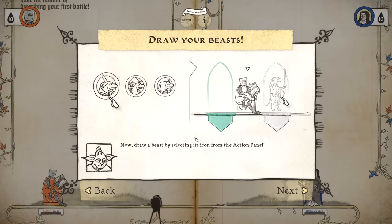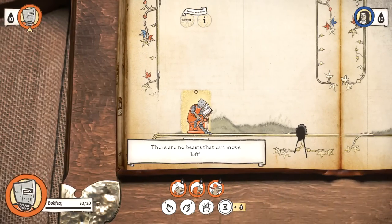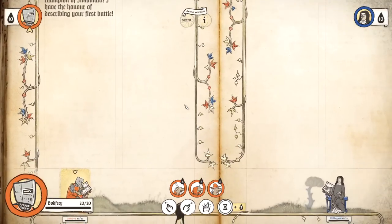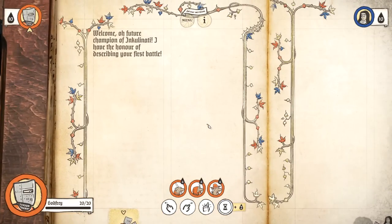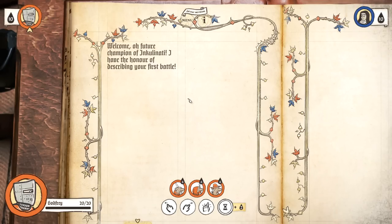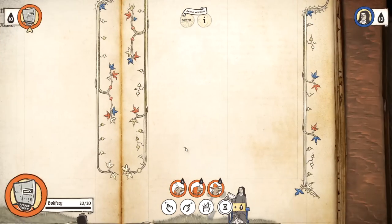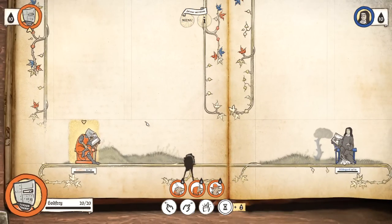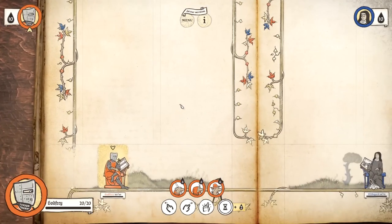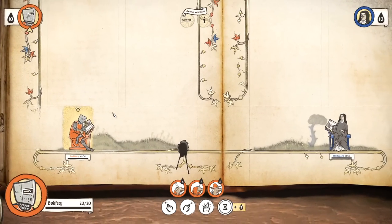One of the cool features about this game is the way that it narrates itself by filling in text. It says, 'Welcome, O future champion of Inkulinati. I have the honor of describing your first battle.' As we play our characters, it'll actually fill in paragraphs of the story describing the battle between us and Hildegard. You can read the entire story at the end. We have ten ink points right now to play our characters.